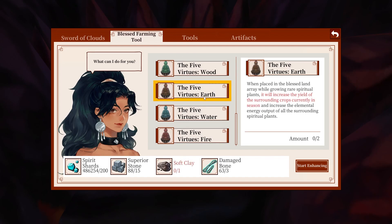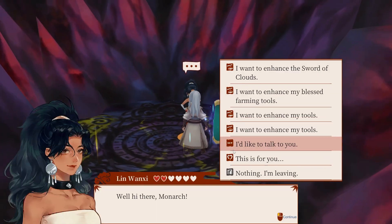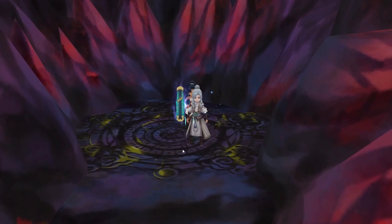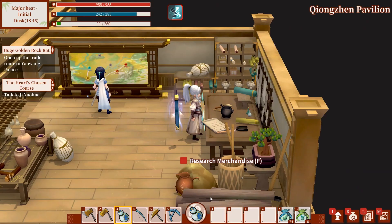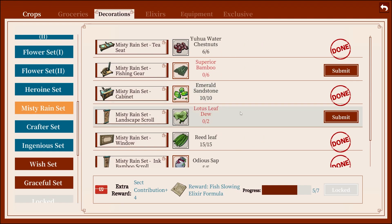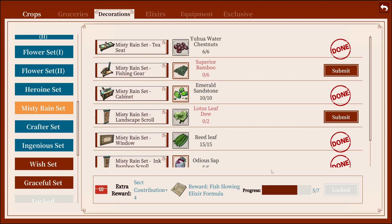Was it earth and fire, or wood and fire? Well, I'm just gonna have to make them all — worst case scenario. I need to get them all eventually. Before I do the statues I'm pretty sure I can finish the rest — six sets, I have all of this, a hundred percent. Misty rain will be done.